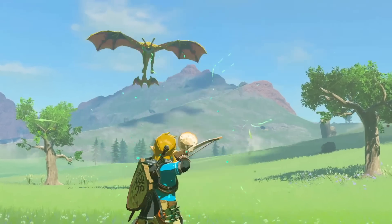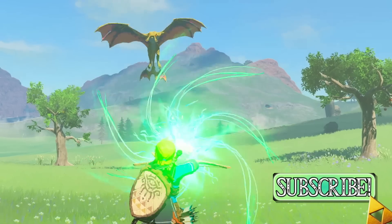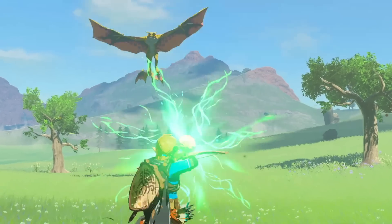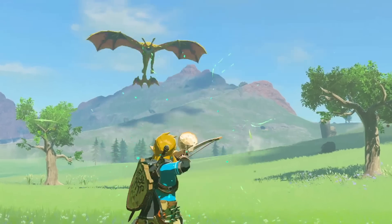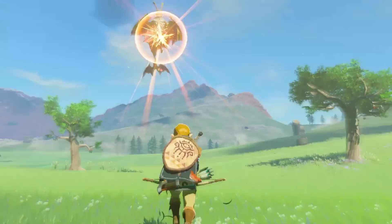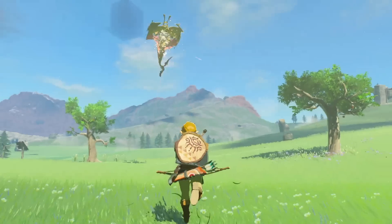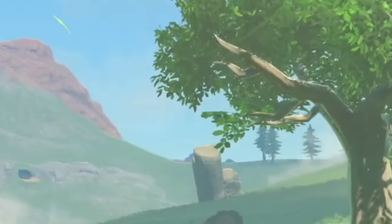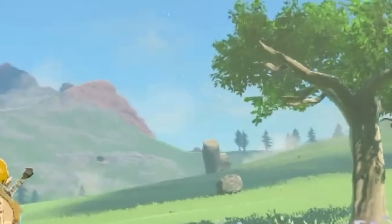Now for some combat: Link gets brand new arrows filled with green light energy that can actually track down an enemy and blow up on top of them — essentially homing arrows. Green energy comes out of Link's hand as he fires, suggesting it's actually Link's hand giving the arrow that extra tracking energy, not just the arrow type itself. Behind the trees there are also some weird new stakes and structures, an enemy camp, and a cave on the side of a mountain — opening up so many possibilities for caves throughout the world.